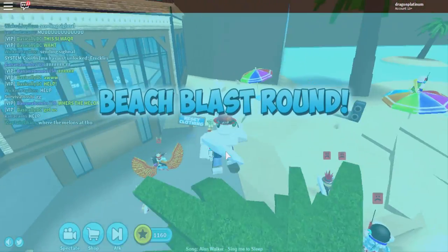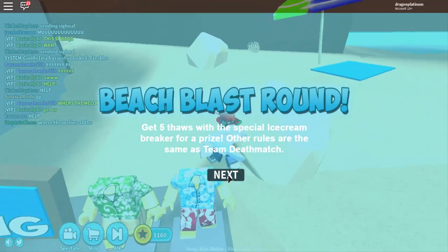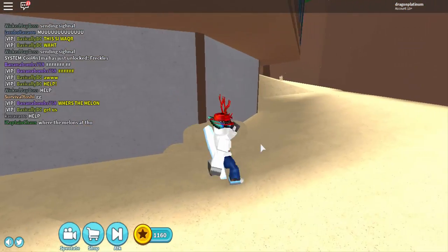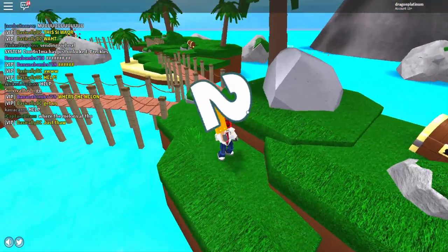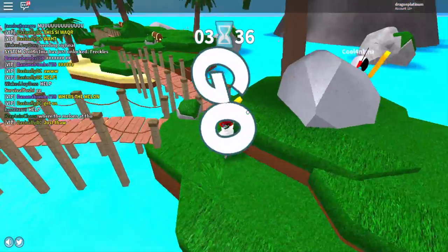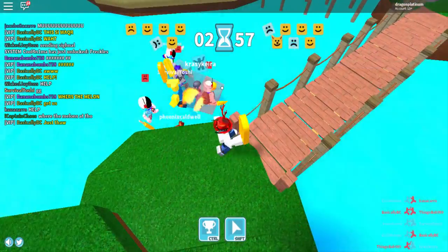Hello everyone, it's DragonPlatinum here, and today I'm going to show you guys how to get the Starfish Sunglasses. The first thing you're going to need is the Beach Blast Round on Icebreaker. This is what will actually award you the prize for getting your thaws. You're going to need 5 thaws in this special event game.